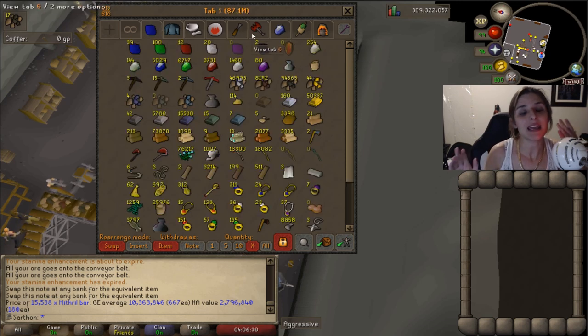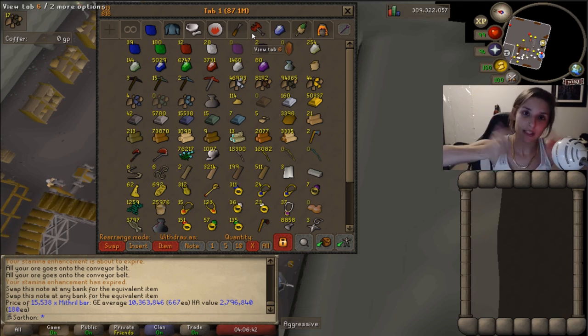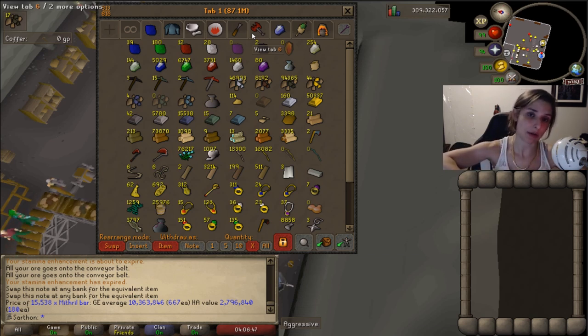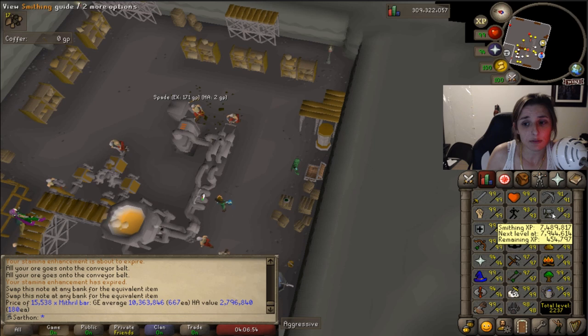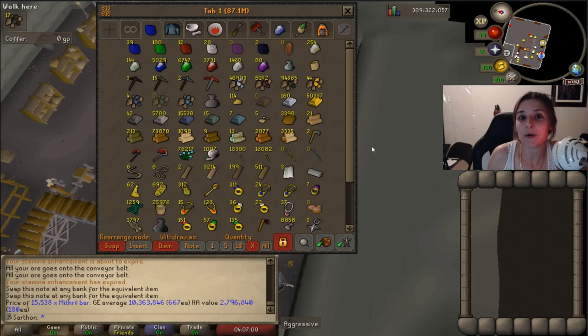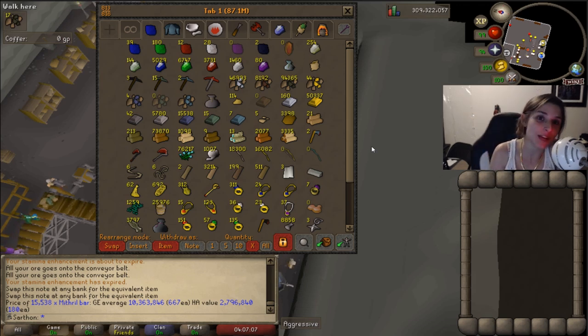I'm going to go ahead and end Adventures of an Iron Woman episode 41 on this note. Hoping to make all those Mithril Plate Bodies and alch them while doing agility, while of course working on prayer. I'm definitely going to get 94 Smithing from these bars, so that will be exciting. I'll catch y'all soon and see you on the next episode. Thanks for watching — if you like this, give this a thumbs up and feel free to subscribe to my channel for all my future videos. Thanks and bye guys!